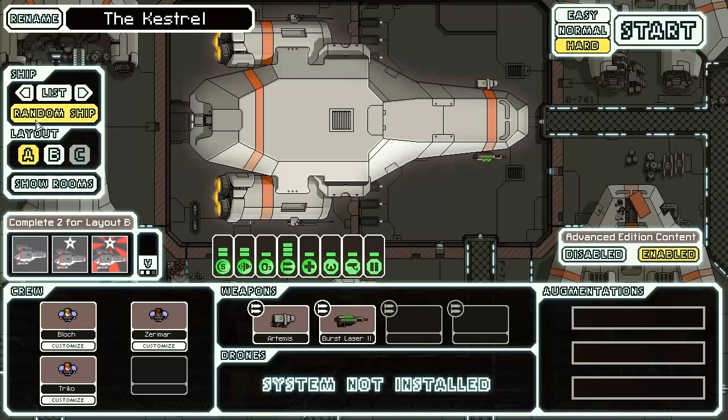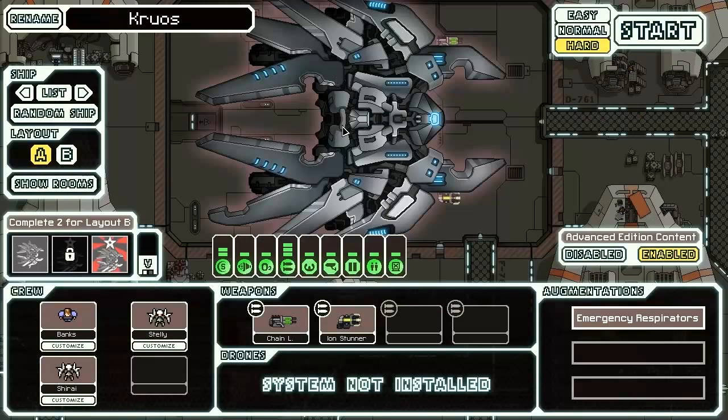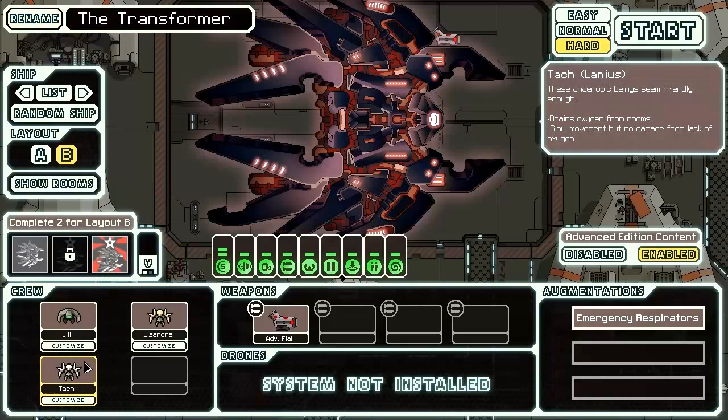Today we're going to be playing with the Lanius Cruiser Type B. If we come over here, this is what the Lanius A looks like — pretty awesome. The Type B looks even cooler; it looks so cool in fact that it looks like a Transformer. So why not name this guy the Transformer? That kind of worked and it kind of didn't as a segue.